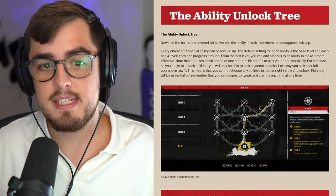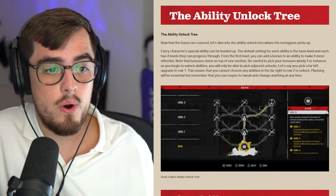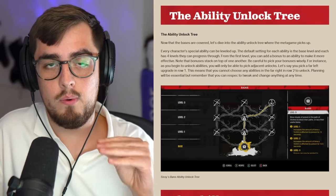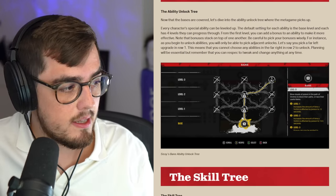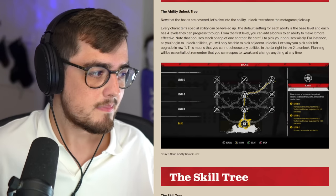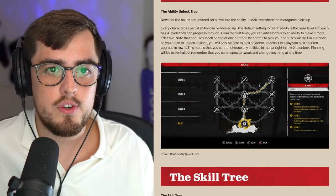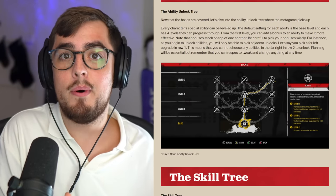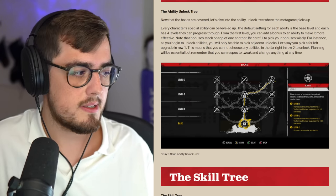The ability unlock tree is interesting. Every character has their own unique ability, and this ability can be leveled up over time. Each level from one to three gives a new stacking bonus to the ability. For example, with Bane — blowing clouds of poison in the path of victims — at level one the victim is affected for 12 seconds, at level two for 13.5 seconds, and level three is hidden. You can only select nodes adjacent to already-selected nodes, so if you go down the left tree, you can only then select left or middle. It's important to consider all options before selecting, but there is a respec option if you make a mistake.